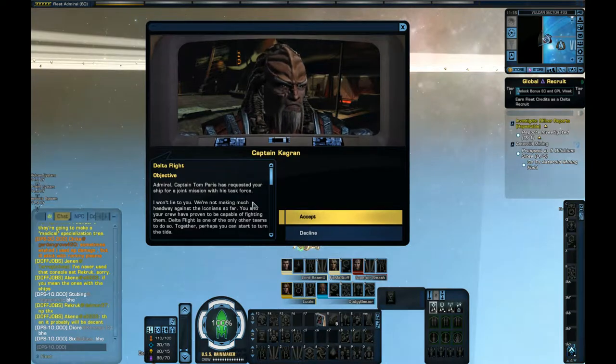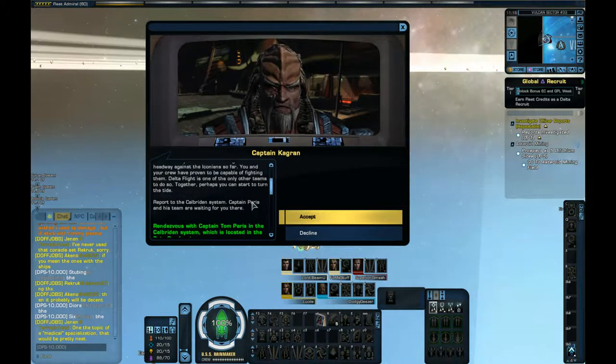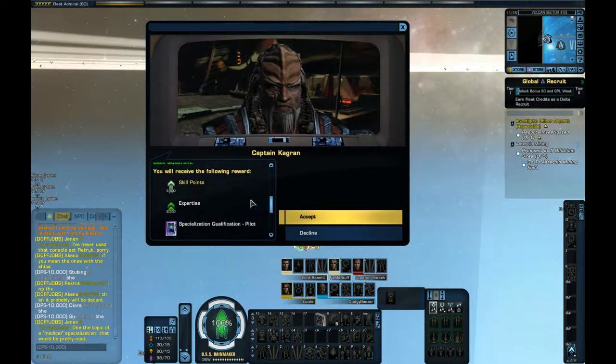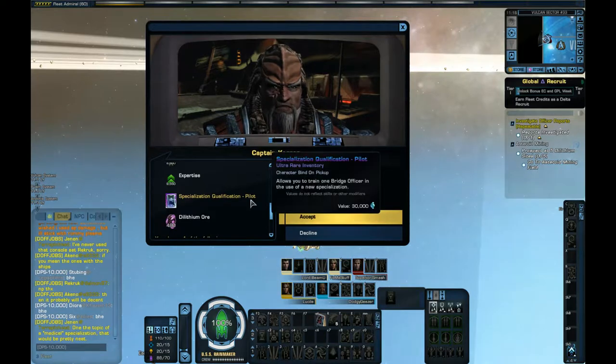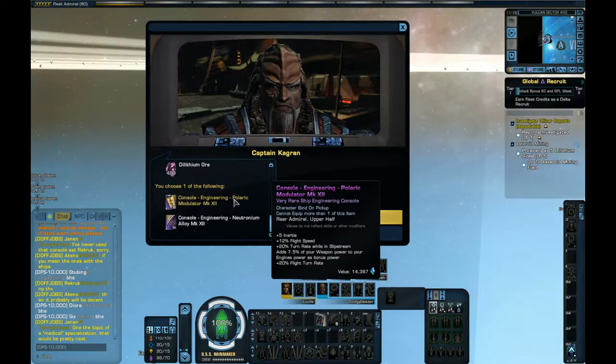Our crew have proven to be capable of fighting them. Delta Flight is one of the only other teams to do so. Together, perhaps we can start to turn the tide. Report to the Cal Bryden system — Captain Paris and his team are waiting for you there. Probably not this early, but let's see.